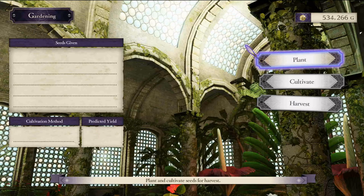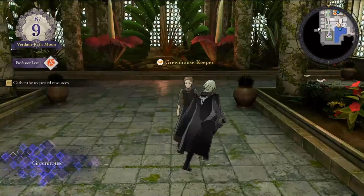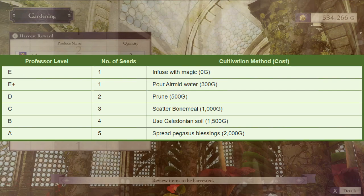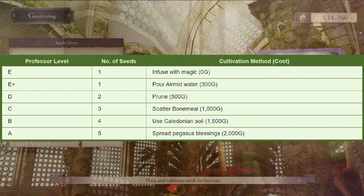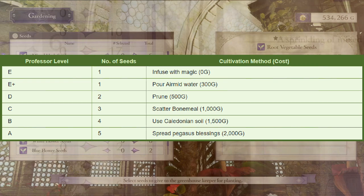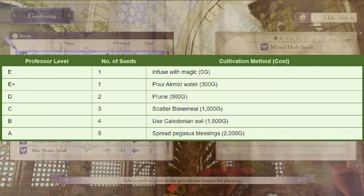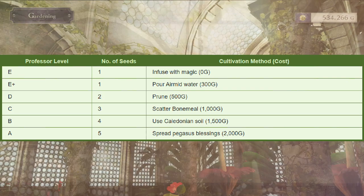Next, let's talk about how your professor level affects gardening. Depending on which professor level you are at — anywhere between E through A — determines how many seeds you can plant per week as well as which cultivation methods you have available. On screen you will see a chart showing all of the professor levels and their rewards. For example, if you are a D ranking professor, you get up to two seeds you can plant, and you have the first three different cultivations: Infused with Magic, which is free; Poor Aramid Water, which is 300 gold; and Prune, which costs 500 gold.